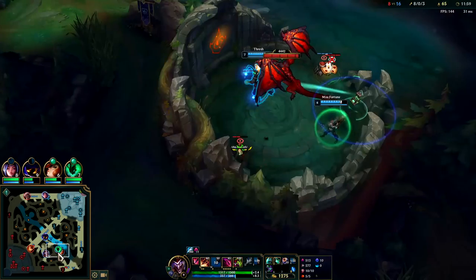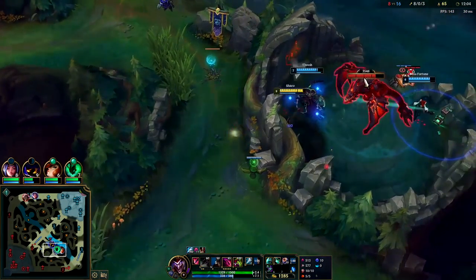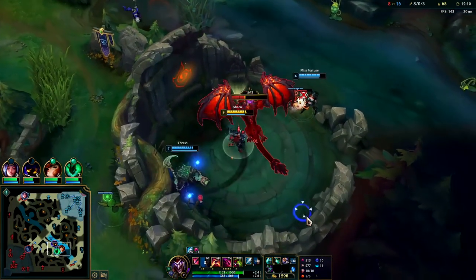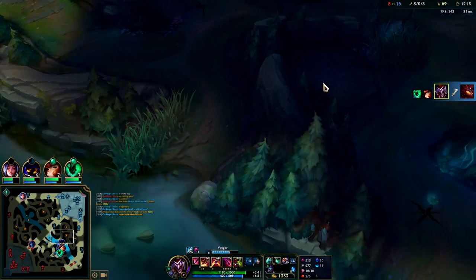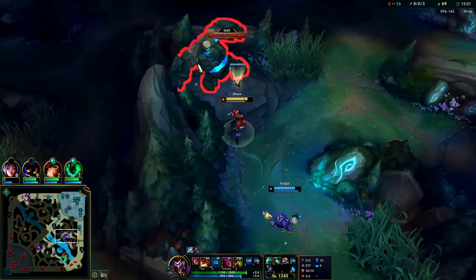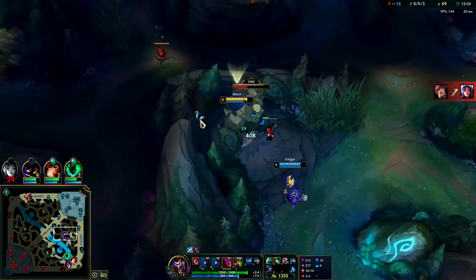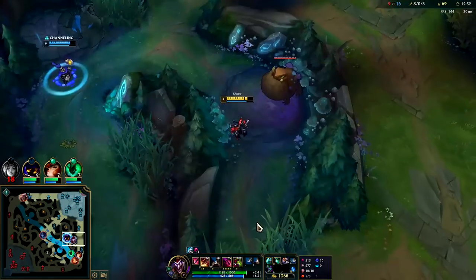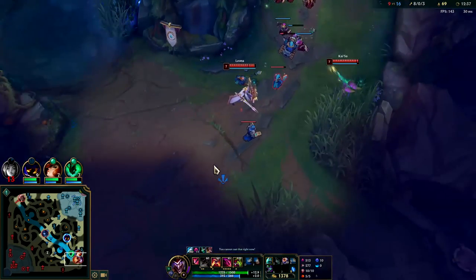Looks like the team wants dragon — I'll come for that. Predator Veigar is actually really good; I made a video on it. It plays very well with your jungler or support — basically if anyone on your team wants to roam, Predator Veigar plays really well with that. I had a bit of a late smite on my part. I do not want to give this to Veigar. Hopefully he doesn't steal any of my camps after that — that's the only reason why I gave it. I hate it when my laners steal my camps.